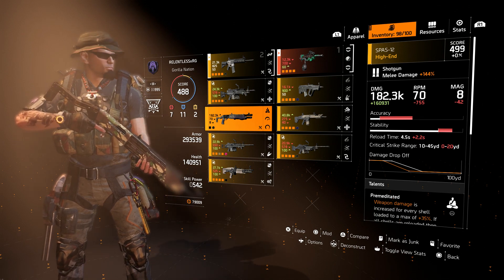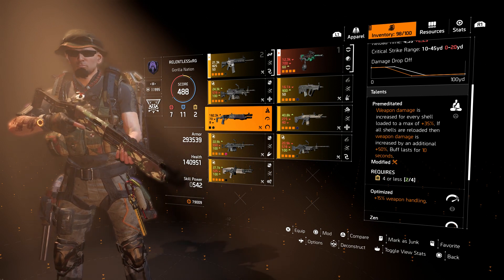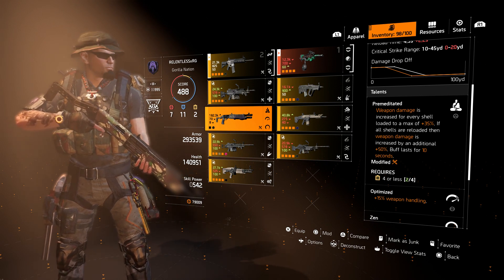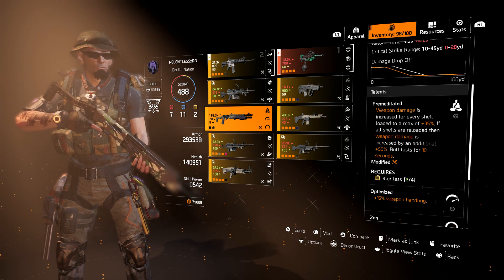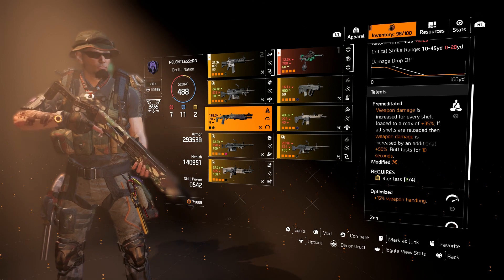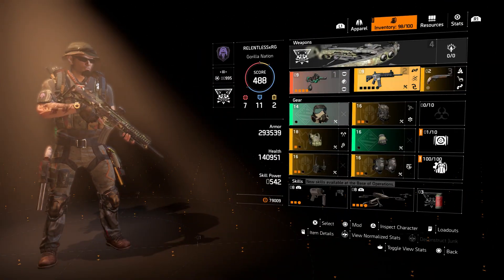The Spaz-12 has 182.3K base, and the talent is Premeditated: weapon damage is increased for every shell loaded to a max of plus 35%. If all shells are reloaded, weapon damage is increased by an additional 50% and lasts for 10 seconds. So basically the sky's the limit — it all depends on your personal preference. And of course, the sidearm.